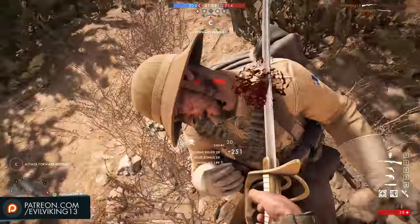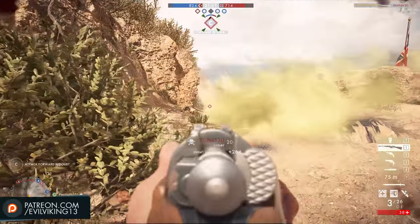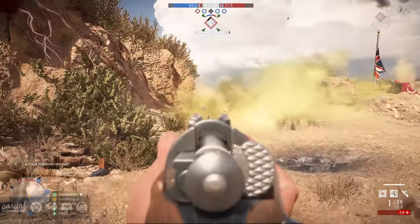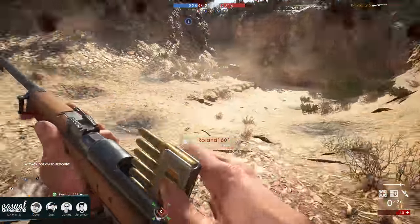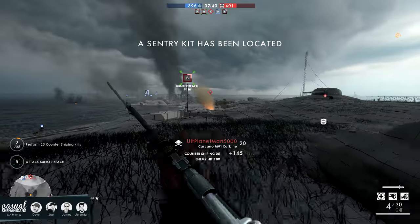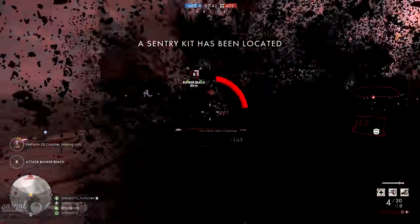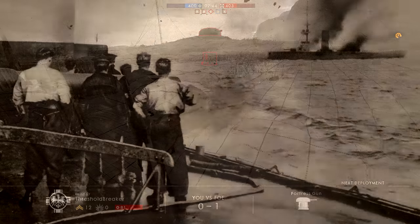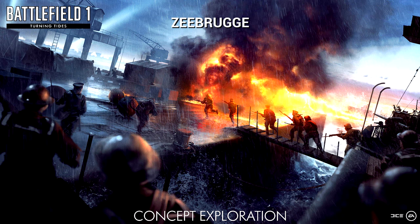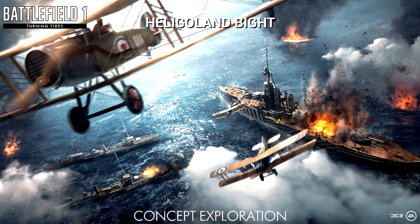Along with Cape Helles, the first half of the content also included the map Achibaba and an overall operation that combined the two in that naval invasion there in Gallipoli. In the second half of the DLC launching in January, we're going to see the Great War move from Gallipoli to the North Sea. Two naval operation maps will be included in that second launch: Zeebrugge as well as Heligoland Bight, which involved the British Royal Marines.